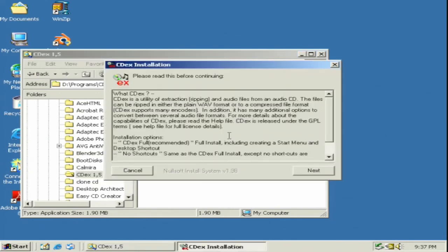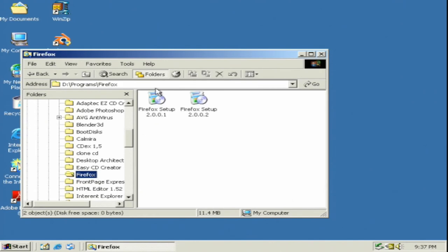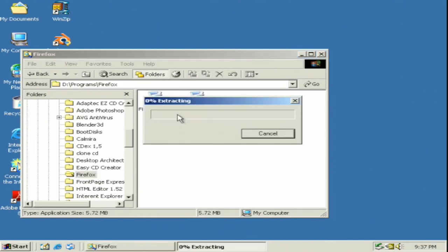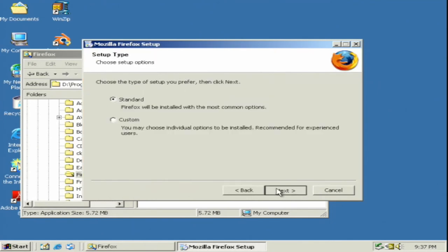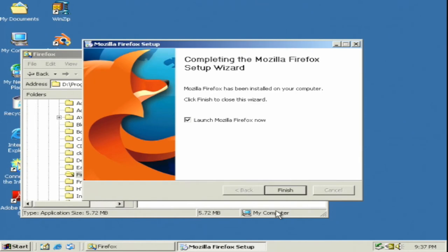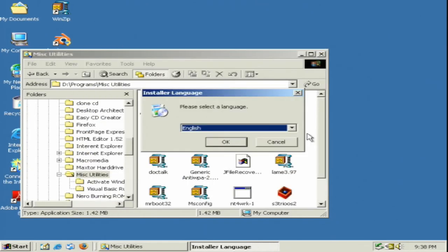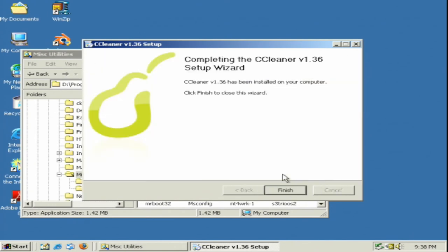And of course, here's CD-EX. This was very helpful back in the day when ripping CDs — I preferred this method rather than using a program like iTunes. And now to install an old release of Firefox. Everyone remember when this was the big thing before Chrome came along? I actually used to use this when it was still called Phoenix in a much, much earlier release. My, how time flies. And now CCleaner — I recall when this used to be called Crap Cleaner.